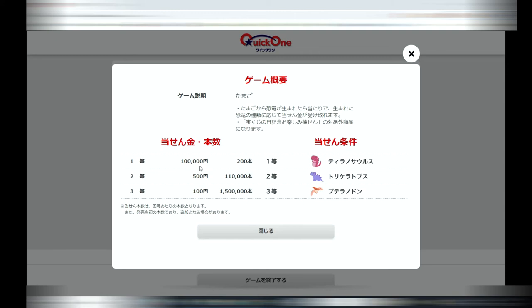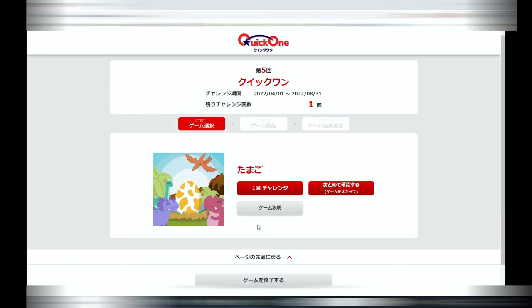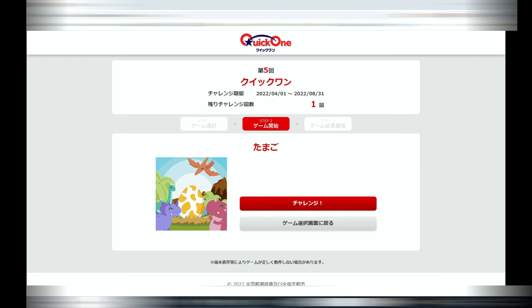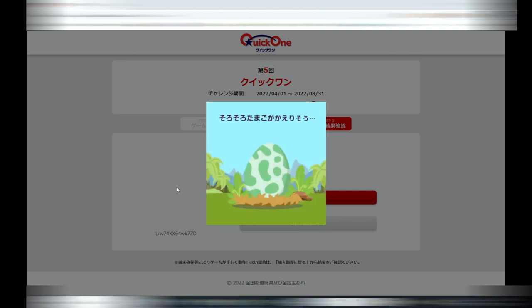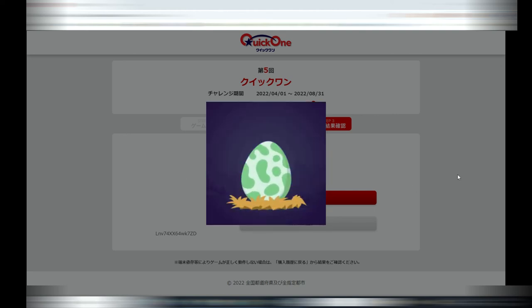If a T-Rex is hatched, you win the jackpot. If a Triceratops is hatched, you win the second prize, and if a Pterodactyl is hatched, you win the third prize. Proceed to step two. With Tamago, again, you have no control over this game — proceed to step three.